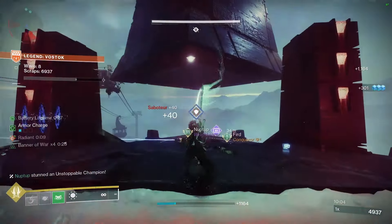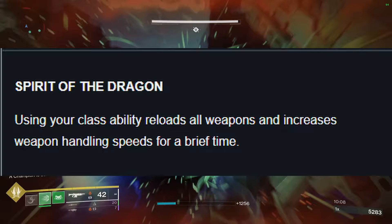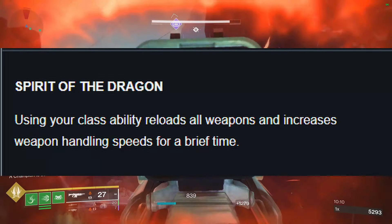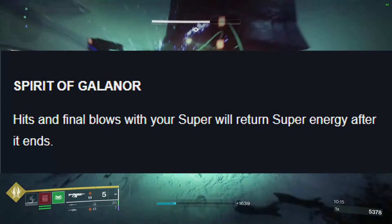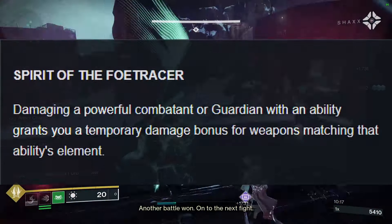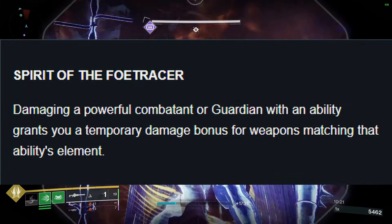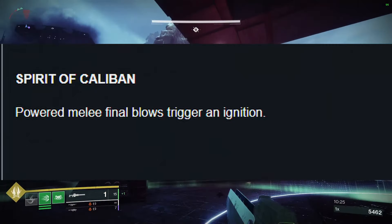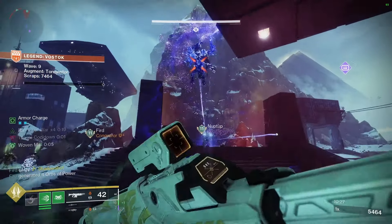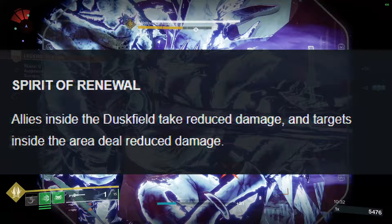For Hunters, your exclusive perks for the first column are: Spirit of the Dragon — using your class ability reloads all weapons and increases weapon handling speeds briefly; Spirit of Galanor — hits and final blows with your super return super energy after it ends; Spirit of the Foe Tracer — damaging a powerful combatant or guardian with an ability grants a temporary damage bonus for weapons matching that ability's element; Spirit of Caliban — powered melee final blows trigger an ignition; and Spirit of Renewal — allies inside the dusk field take reduced damage and targets inside the area deal reduced damage.